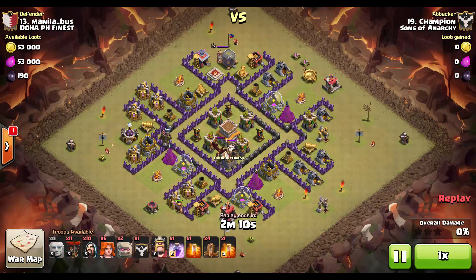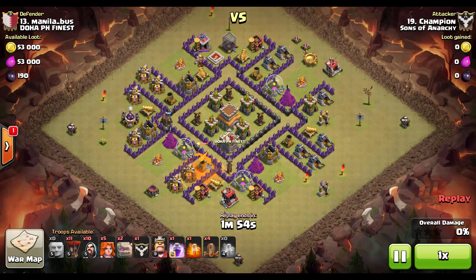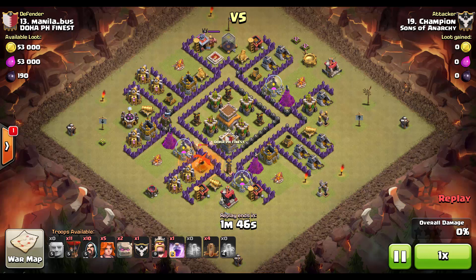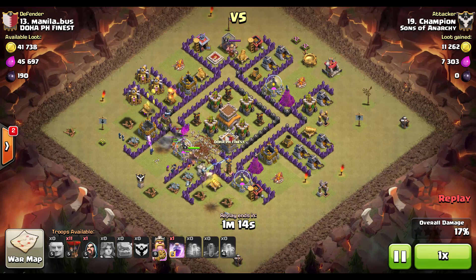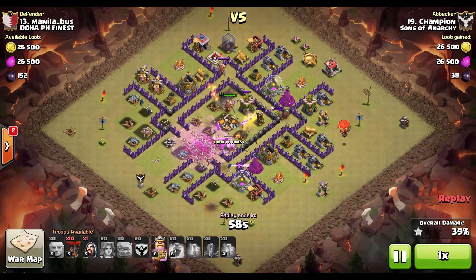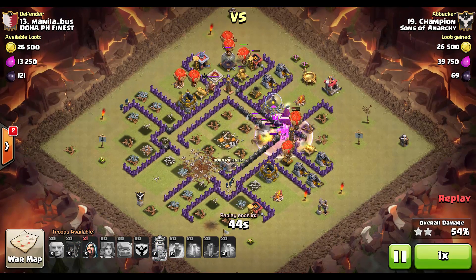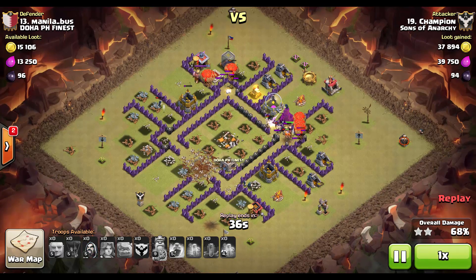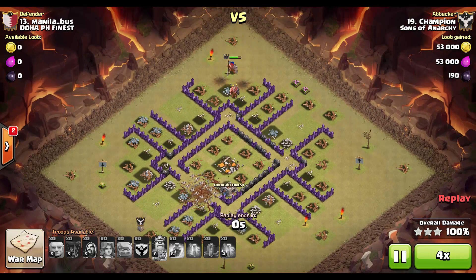Back-end Balloons are dropped nicely across defenses, resulting in a very easy three-star. In the next attack, a Giant is used to lure the CC, and two Poison spells are used — drop one after the other just in case they can't be stacked. Two Poison spells are enough to take out a max Dragon — make sure to bring a max Poison spell in your Clan Castle. Golems and many Wizards go in to create a wide funnel. A Rage spell is dropped on the Valks, but I definitely don't recommend this — always bring Heal spells instead; they keep Valks alive longer and the damage output is already fine.